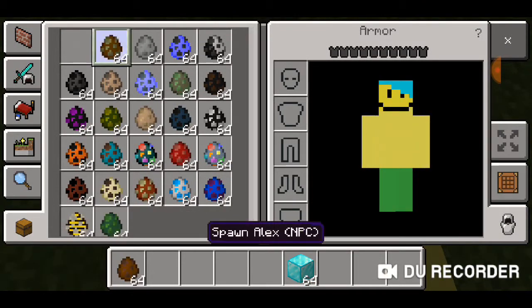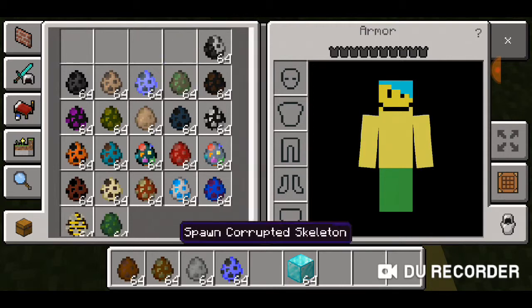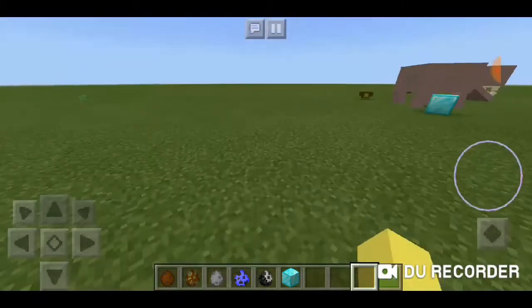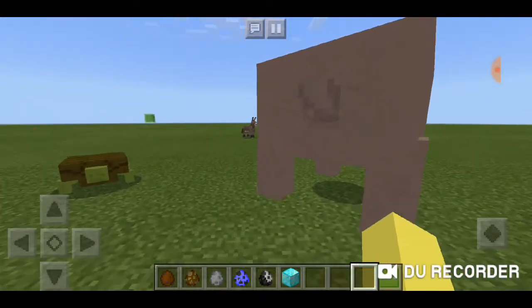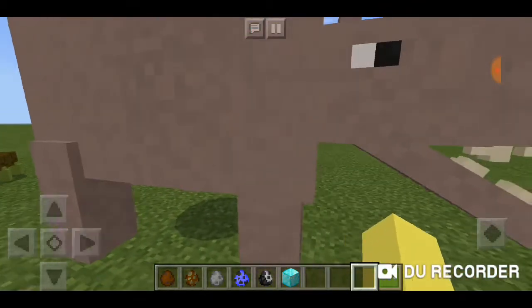Now we're going to do the deer, the Alex NPC, the elephant — which will be humongous — the ender skeleton, and the corrupted skeleton. I have a feeling the corrupted skeleton is going to be really scary. Also I want to know what happens when you hit it — what's that noise?